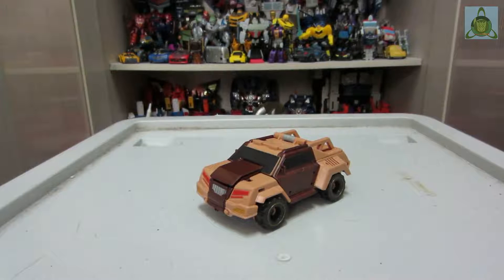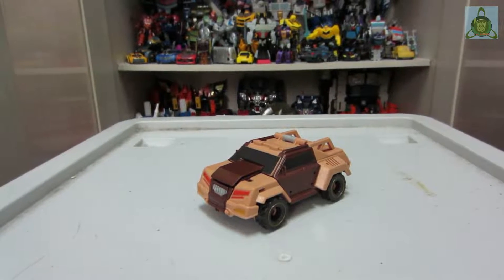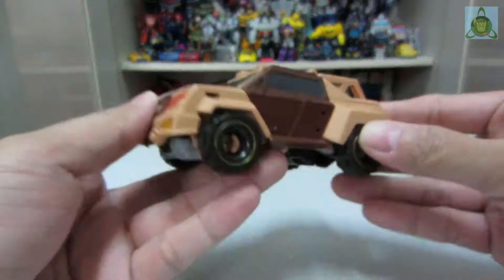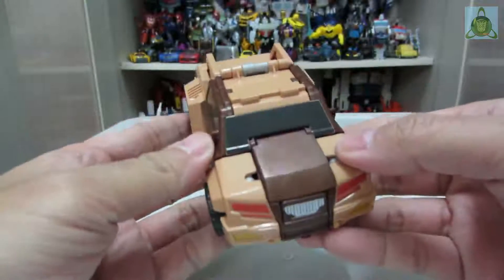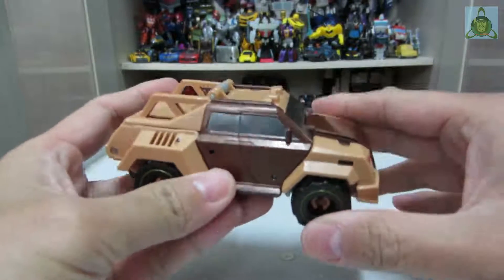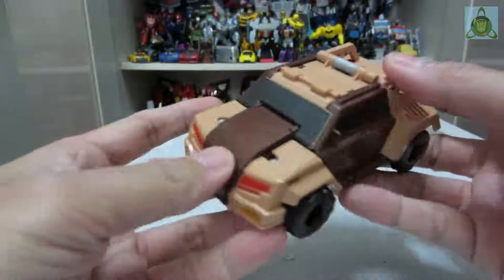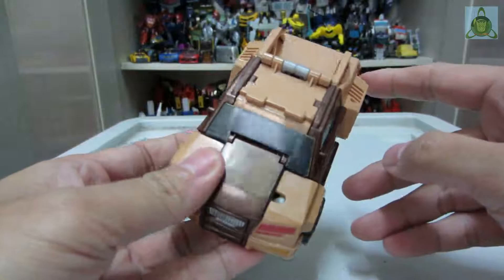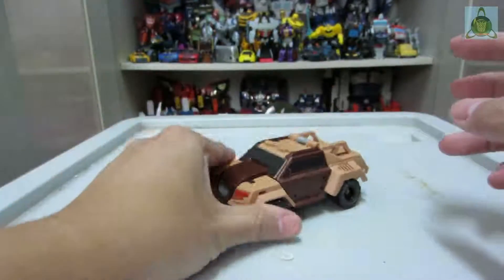Hi YouTube, welcome back for the Transformers review. This time we'll be looking at Quillfire from the RID 2015 lineup — Robots in Disguise, the new one, not the old one. He's a Decepticon and he is a Hummer or 4x4. His basic colors are beige and dark brown. He is a deluxe class version.